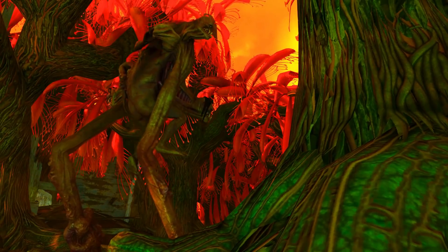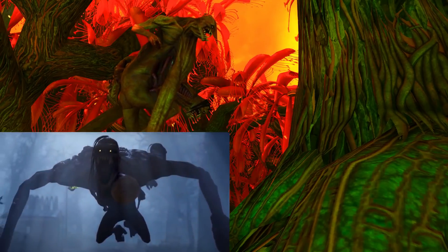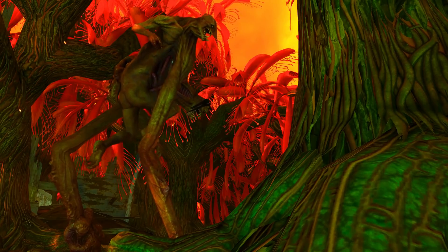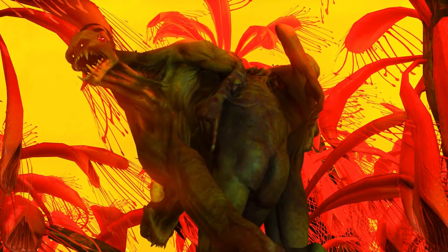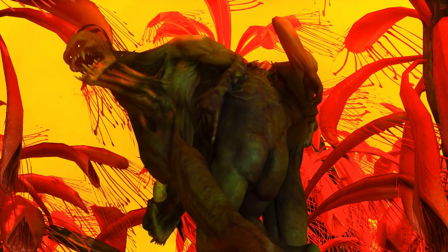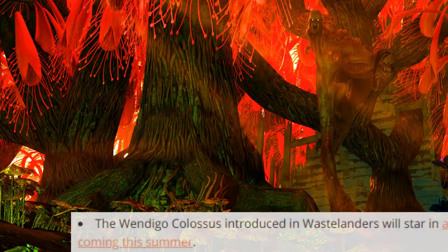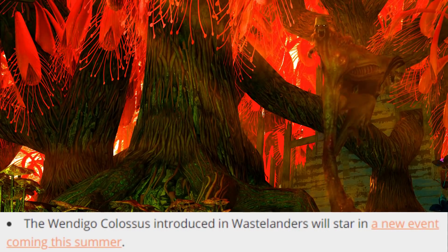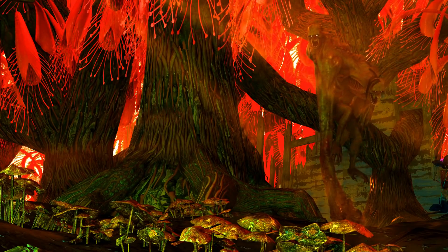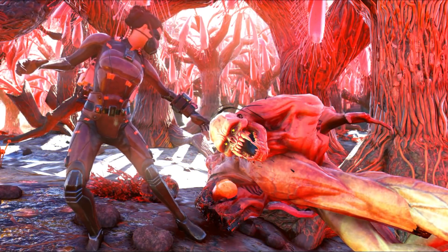The Wendigo Colossus was a highly anticipated new enemy — it was even featured in all the Wastelanders trailers. However, now that it is live, most people feel disappointed about it. After all, you need to do a lot of things and get really lucky to find it, and the rewards are also disappointing. Bethesda is planning on releasing a new event featuring these creatures in the near future, but until that happens, we can only spawn the Colossus by nuking conflict random encounter spawns across the map, and even then the chance is minimal.